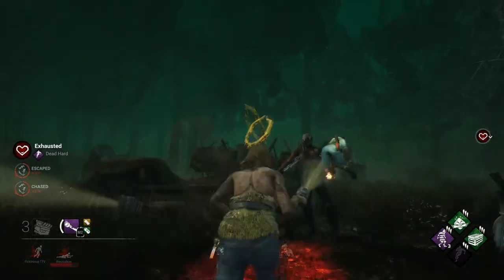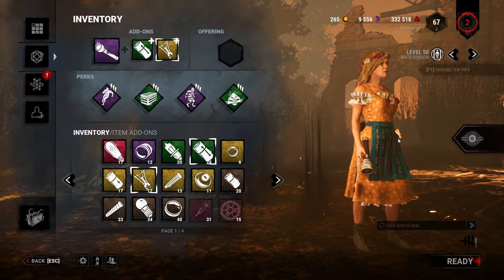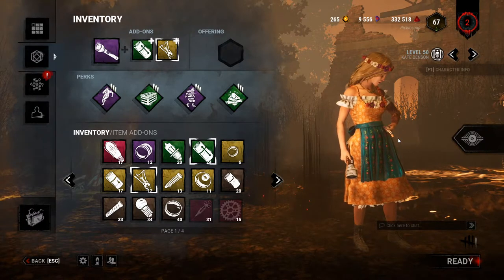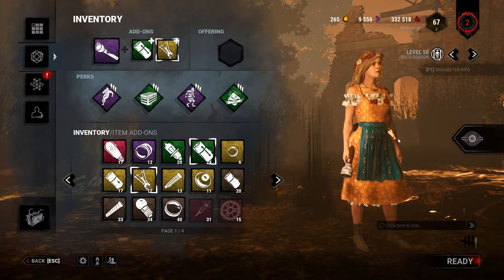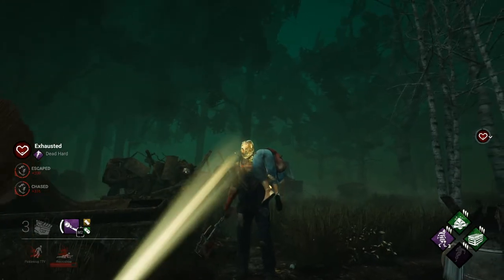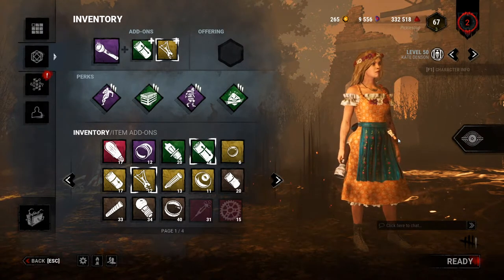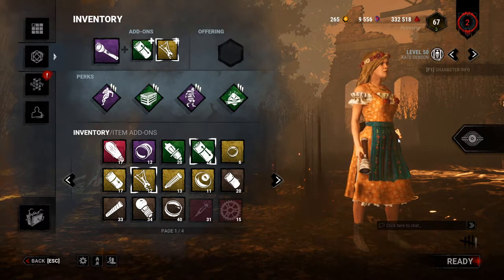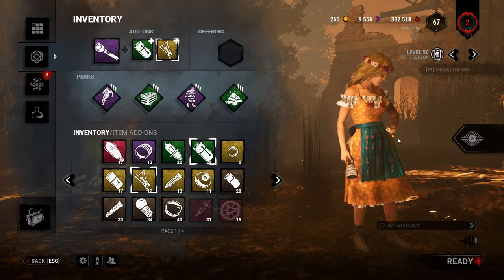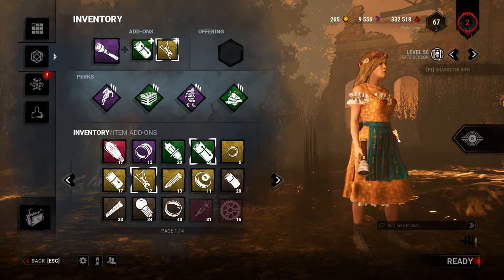Some perks like Sprint Burst and Dead Hard can help. You can '99' your Sprint Burst — let your exhaustion run down to nearly full, then trigger it on demand by walking briefly and re-sprinting. This allows you to be slightly out of position and then dash in front of the killer to get the blind. I have footage where I Dead Hard past the killer and got the blind. You can totally use exhaustion perks to get the save.